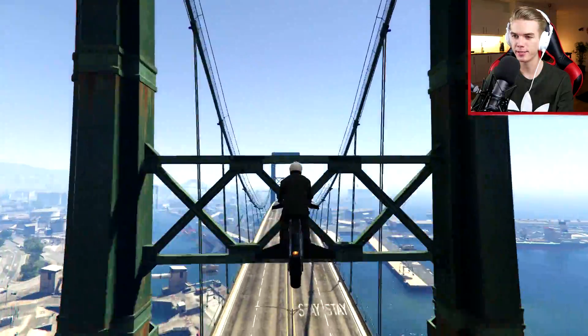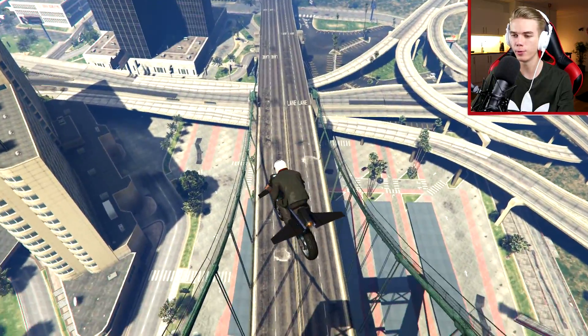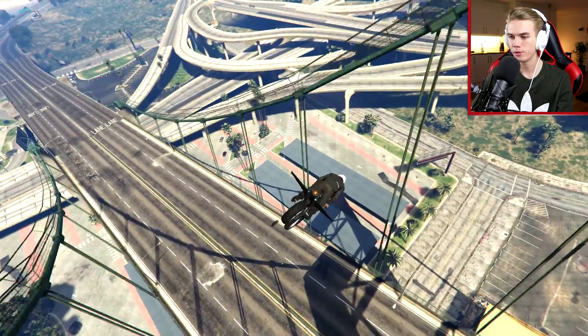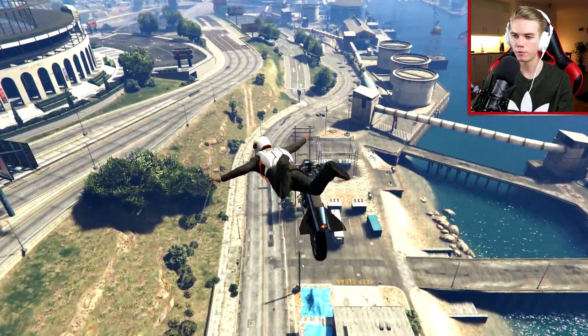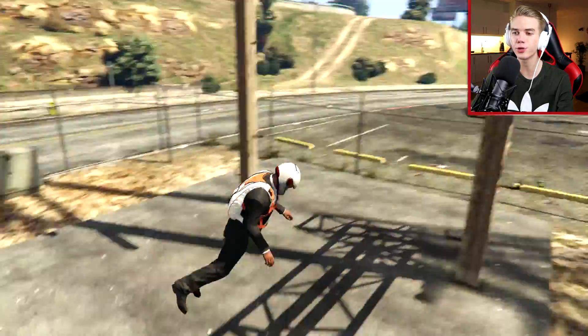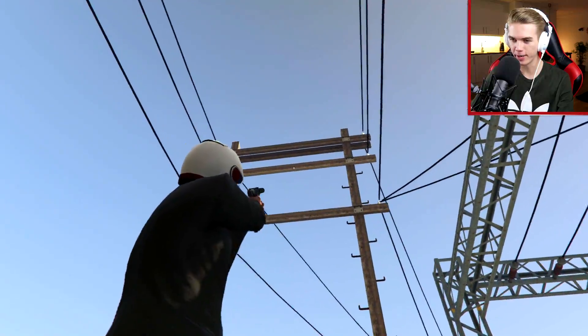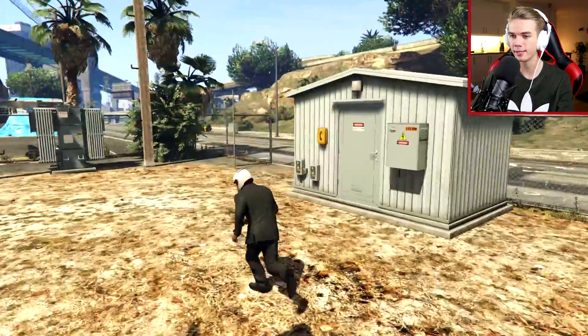So let's see if we can do it this time, maybe with a bit more control. That's the way to go. Go in here, jump off. That was so close — we just hit our head on that little thing right there. So now we hit the top and the bottom. We just gotta go in the middle and hit the stunt.